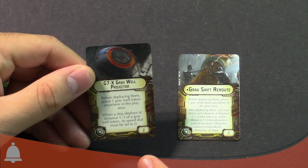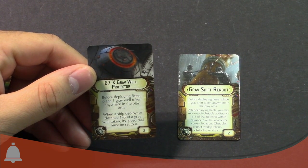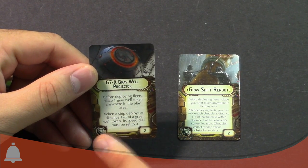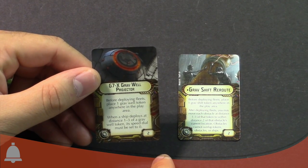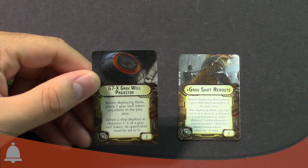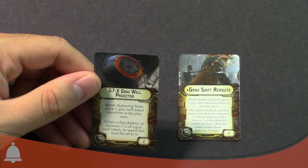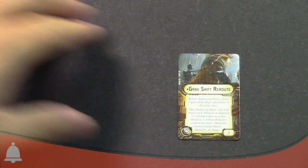If they deploy near it they don't have to — it's not a huge area — but if you're doing it properly you're going to control that deployment a lot. Or if you have several of these, since they're not unique, you could take off a lot of their deployment zone and say you're going to have to spend the first couple of turns of your game getting up to speed. Spending all your commands on that.